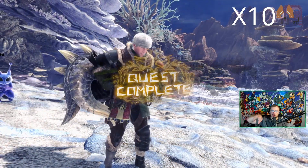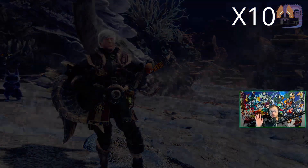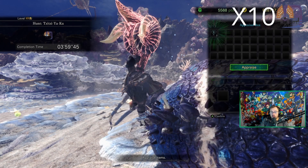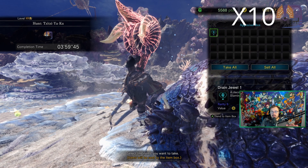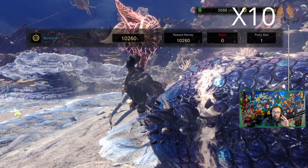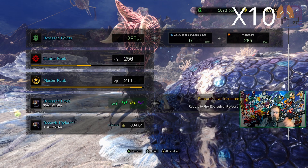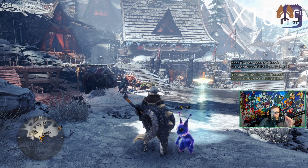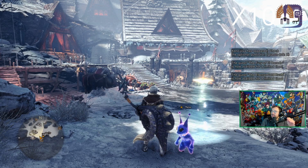Even with the Rocksteady Mantle on, you can still get the clutch claw off. But I think every other weapon should have had some sort of sprinkle like that. Off the top of my head, I don't think any other weapon besides the hammer, the insect glaive — because in mid-air you can attach, which is pretty cool — and the sword and shield have those quick, easy clutch claw attacks. If every weapon had it, the clutch claw could be a lot better.